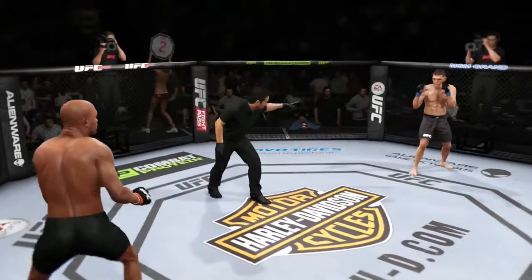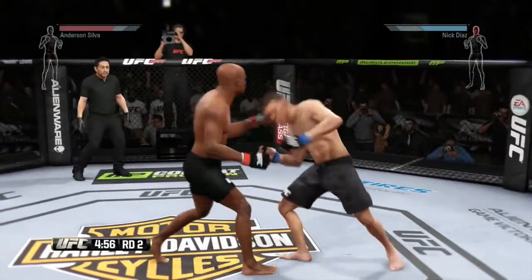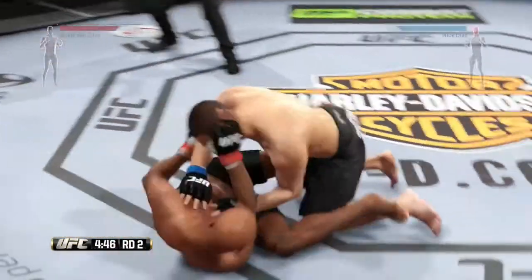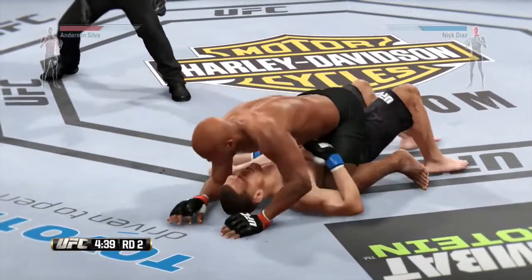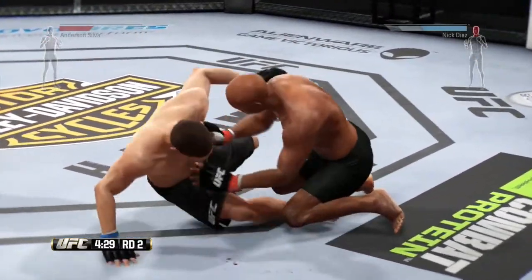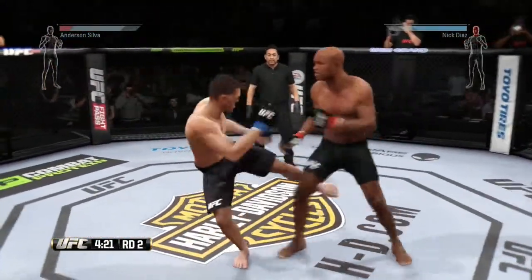Here we go, second round, we're ready. Round two. Joe, that was a big round. Nick Diaz's submission attempt nearly finished the fight. It was very close. Tags him. Hip escape, gets out of the full mount. Good shot to the head. Nice escape and he's up to his feet. Inside leg kick.